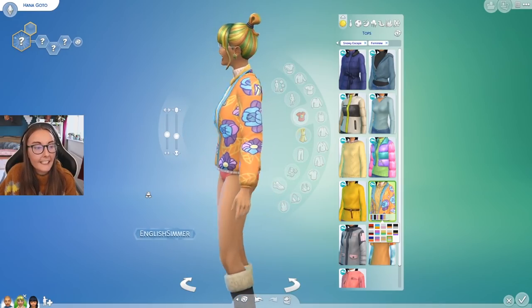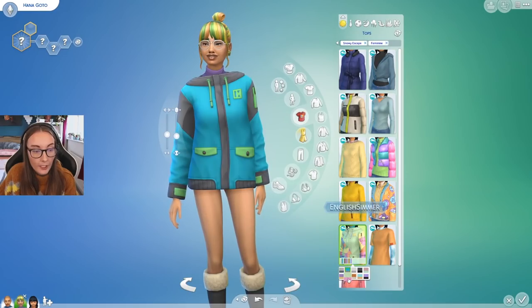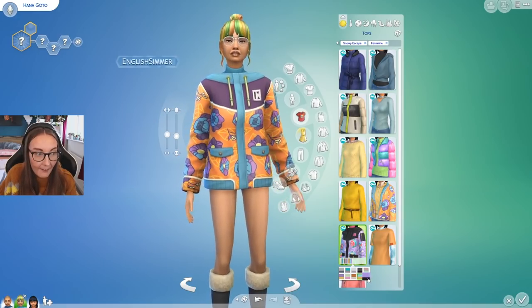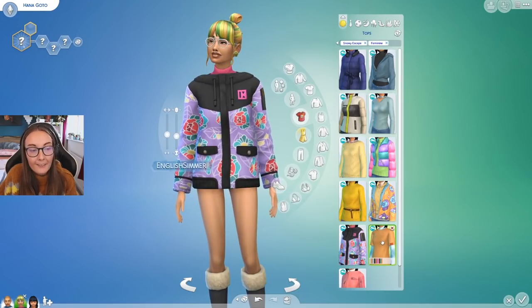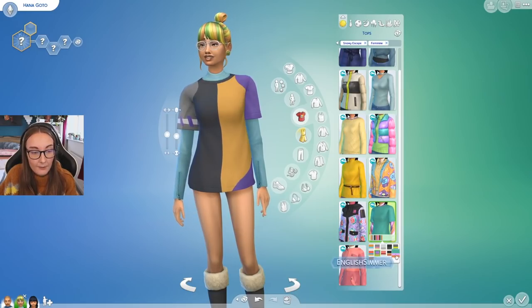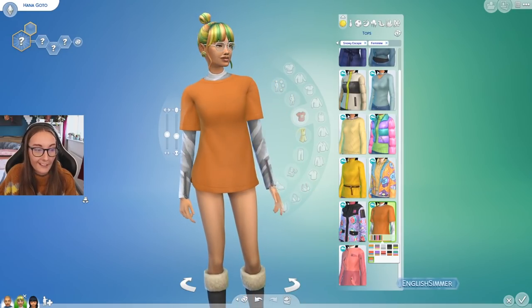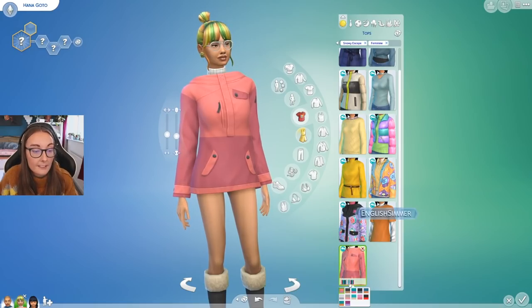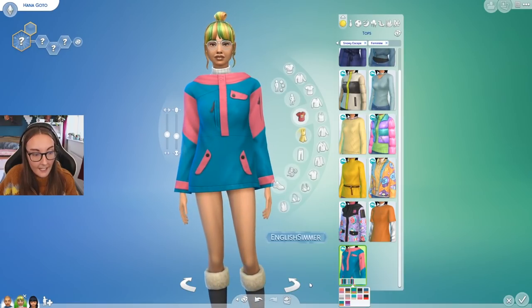I've said I was over cozy clothing — I feel like every pack since Realm of Magic has had a cozy vibe. Whereas this is a little different: yes it's still cozy and warm with big stuff, but it's got a really sick color palette and more of that snowy look, which I knew I was going to be a fan of. I'm super into snow and ski wear — I've grown up around surf brands and when they're not doing surf stuff in the summer they're doing ski and snow wear in the winter.